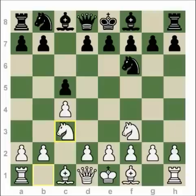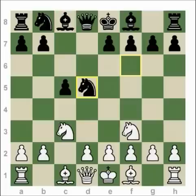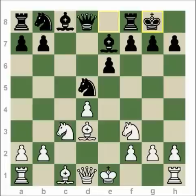Knight c3, d5, cd, Knight takes d5, e3, e6, d4, cd, ed. What we get here is a Panov attack from Karpov. Be7, Be3, castling both sides, Knight c6, Rook e1, and Knight f6.